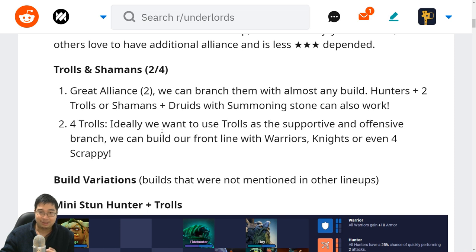With four trolls, ideally we want to use the trolls as the supportive and offensive branch. We can build the front lines with warriors, knights or even four scrappies. We can consider things that tend to do well with attack speed — maybe with hunters — or things that do well with soaking damage, because trolls especially with a two-star troll warlord will do lots of damage.